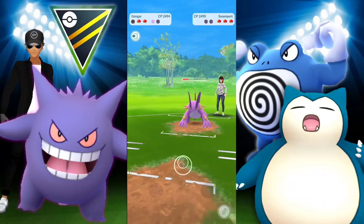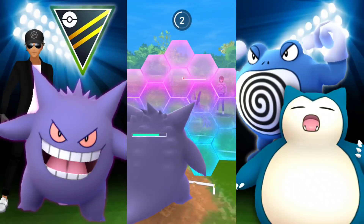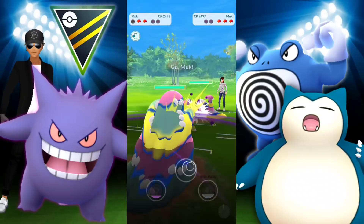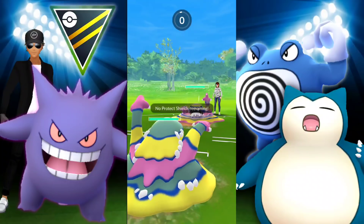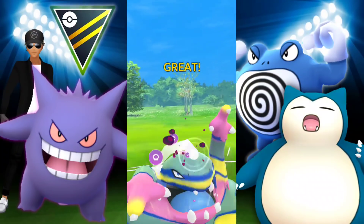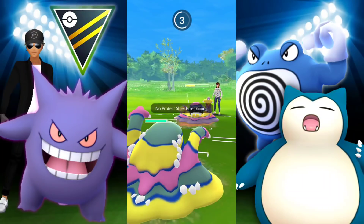So I lied in the beginning — we are actually switching up the team slightly. It looks like I swapped out Snorlax for Alolan Muk just to spice it up. They switch into theirs and we switch into ours — Shiny again. Looks like they have a nice little shiny team. I'm going to go for Gunk Shot because it's just going to do so much damage, even if it's resisted.